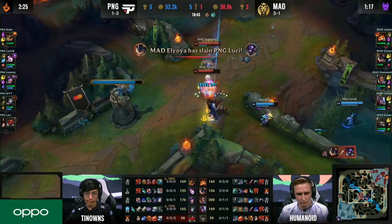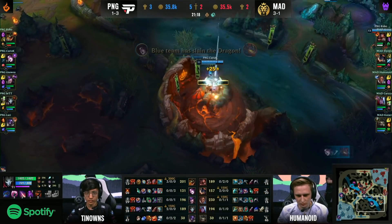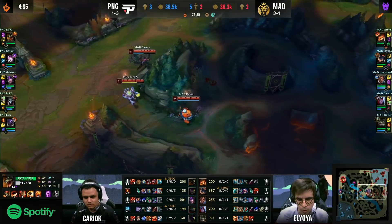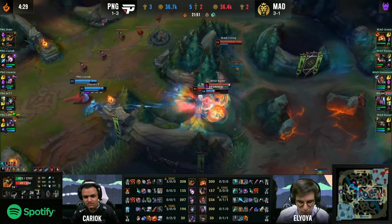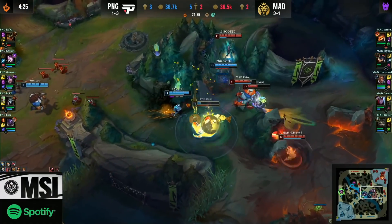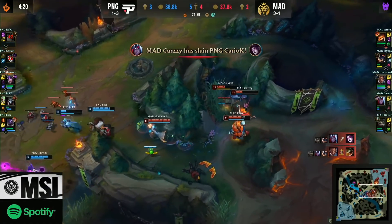Trying to make it out early and he's gonna look to finish it here. Elyoya grabs the kill. BRTT turning back. Mad Lions are giving it up to keep the topside vision, because they know that if they contest the fight now there could be a chance they lose it. Very risky though. Right into the face of everybody — Elyoya now burning, there's a ton of damage. The follow-up can't be there, but Kaiser is not used to Devour quite yet. It's gonna save him out. Humanoid coming over the wall. Equalizer! Robo overstays and now it's BRTT who is in trouble.